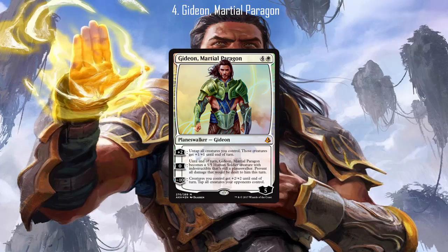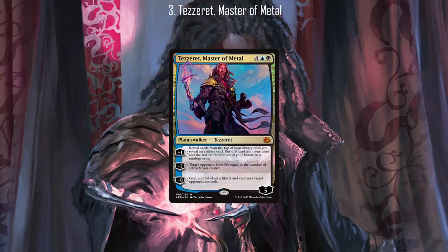Moving on to number three: Tezzeret the Master of Metal. Tezzeret has a very nice draw effect, searching out the top artifacts in your deck and putting it straight to your hand. This is pretty decent in an affinity or egg style strategy. Its second ability — the ability to burn your opponent equal to the number of artifacts you control — is especially good in strategies like affinity and eggs, especially eggs, because it can just potentially snipe a player off the board.